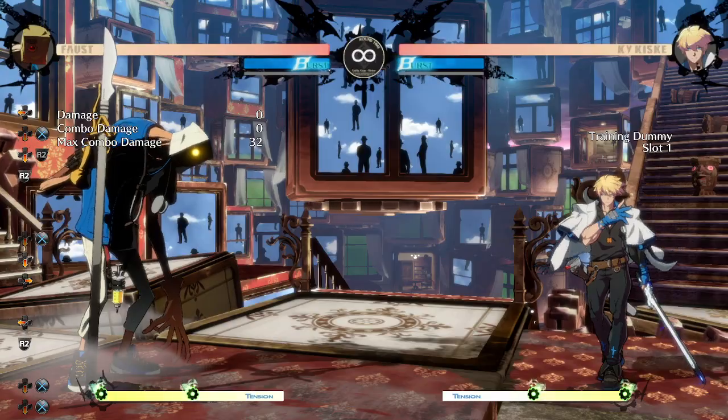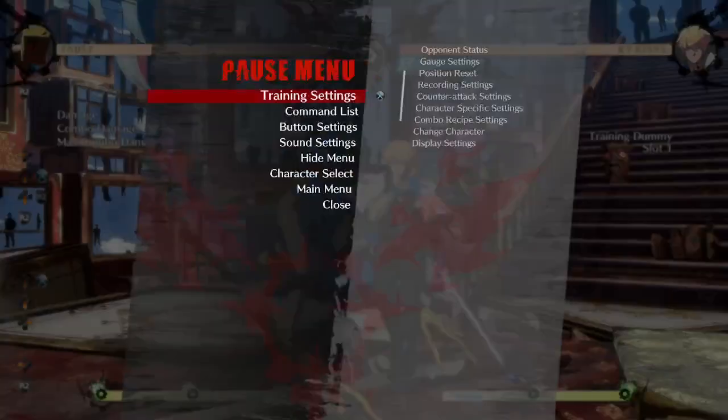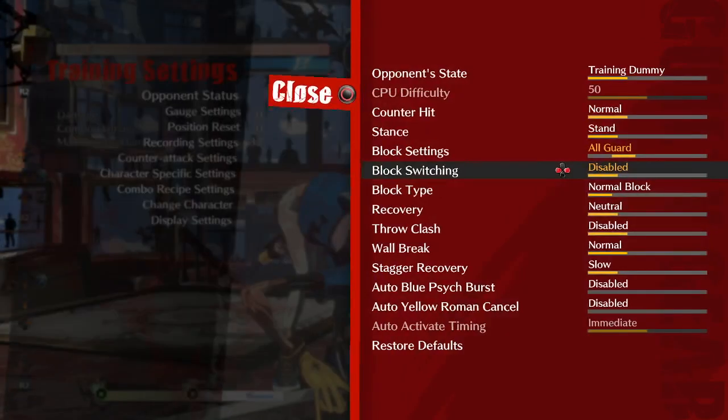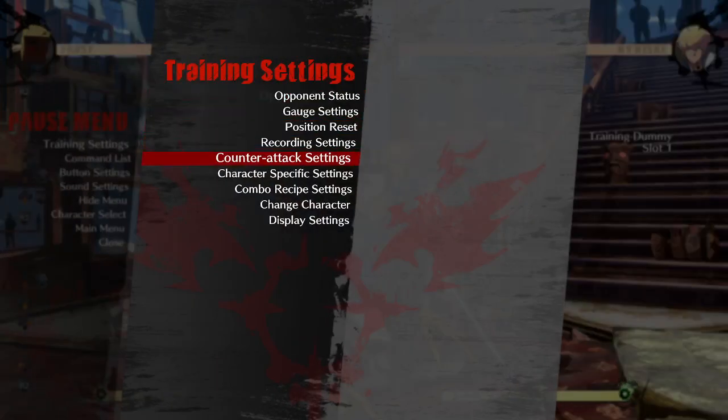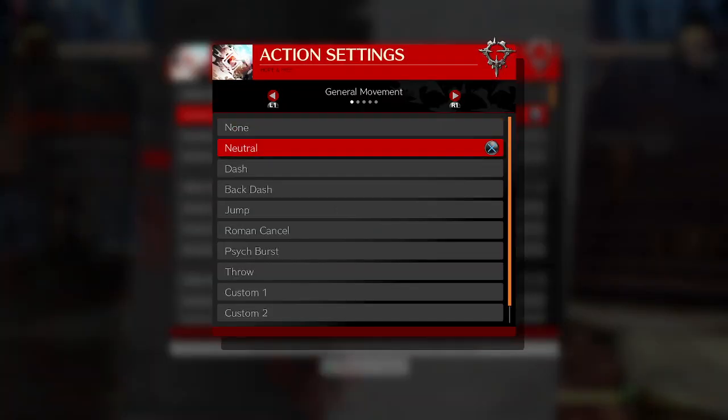It has 12 frames of recovery and is minus two on block, meaning if the opponent is blocking it they could technically grab you if you're close enough. You want to make sure you're not giving the opponent free grabs. You can cancel into 2D to catch them when they're trying to grab you.